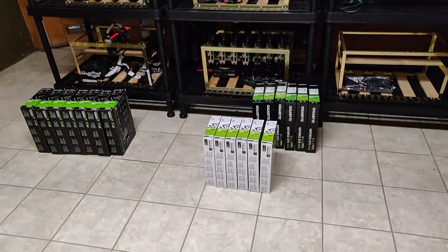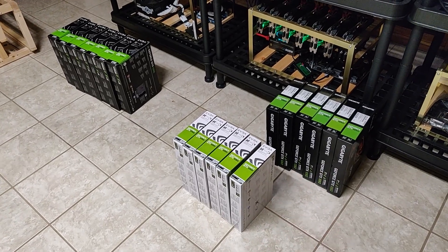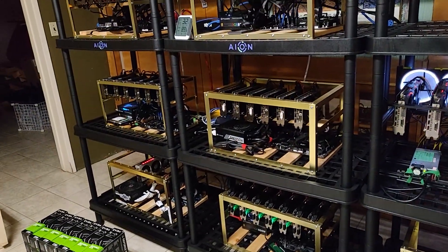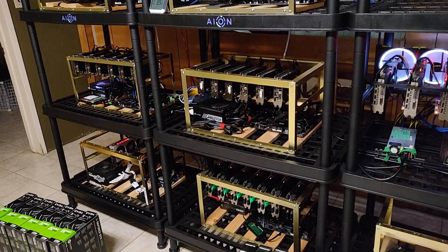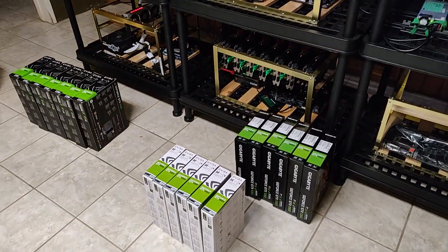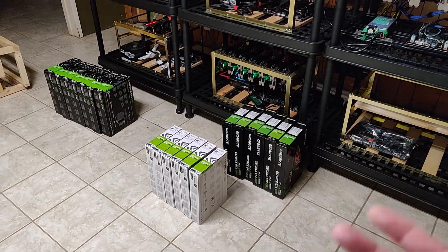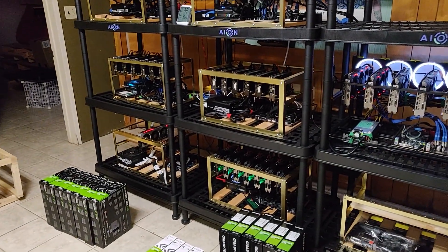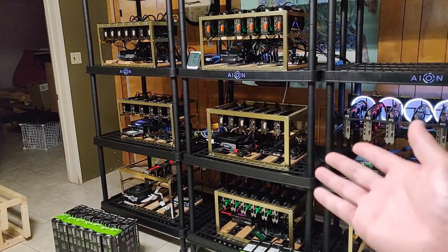I don't think I can get a ton of money out of them, but I can still get a decent amount. I'm going to try to sell each card for about $200 Canadian — these are the 1060 6GB cards. I've already paid off these rigs a couple of times after mining for about two and a half to three years. I can use that money to buy higher hash rate cards like 1070s, EVGA P104s from Nerd Gearz, or other mining-specific cards.